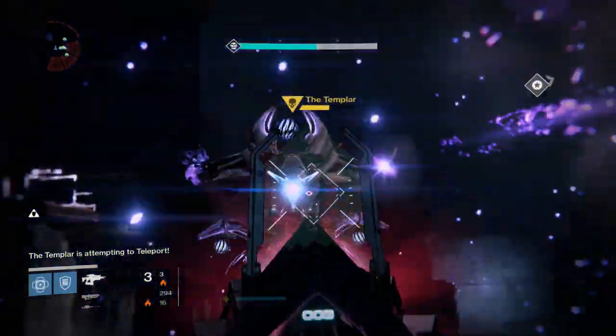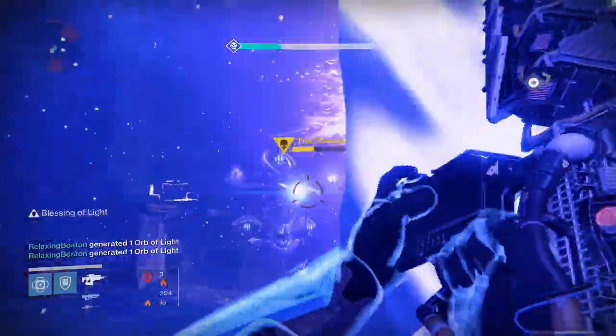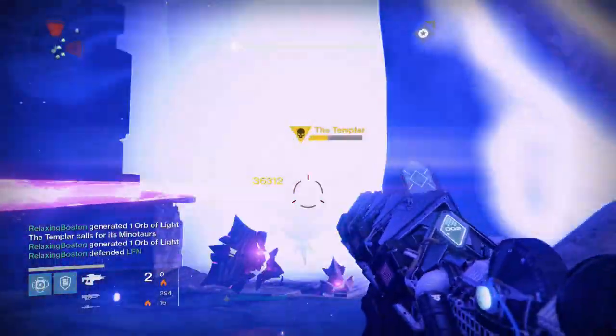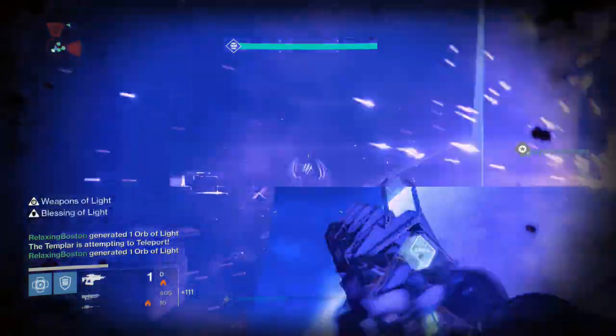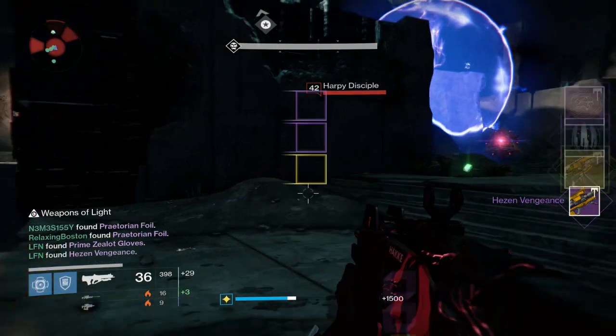It's pretty easy — he can only teleport to the two locations to the left and right of the center, and it's the same two locations every time. Just have your relic holder go back and forth the entire time, make sure to have one person — maybe a Stormcaller — on add duty, and have everyone else doing as much damage as possible to the Templar. It's extremely easy and I hope you guys get it done.